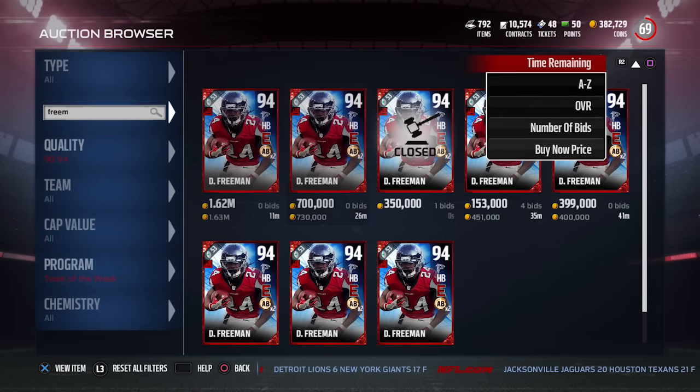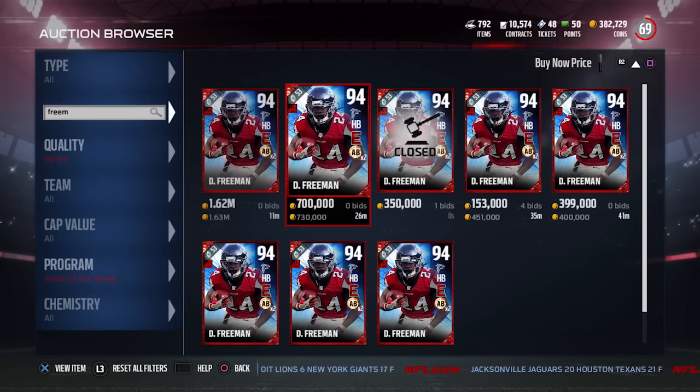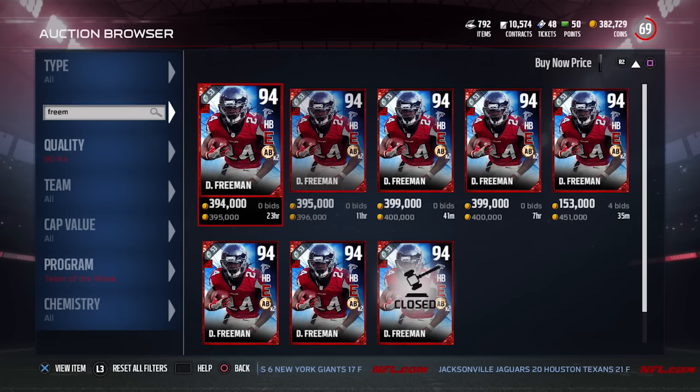It looks like a fun card to use. At 94 overall, it's very hard to imagine a situation where you couldn't make use of it. It has both the Ankle Breaker and Energizer chemistry. This card is going for about 400,000 coins on PlayStation 4, so you'll need to spend up or try to pull it from packs.